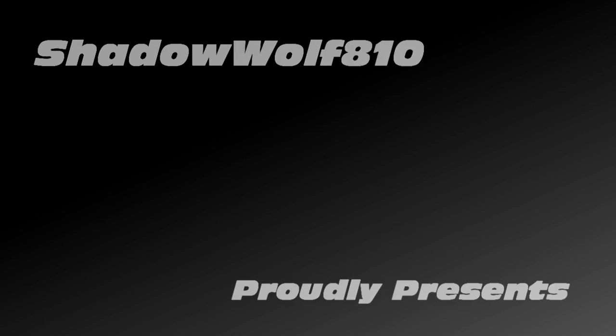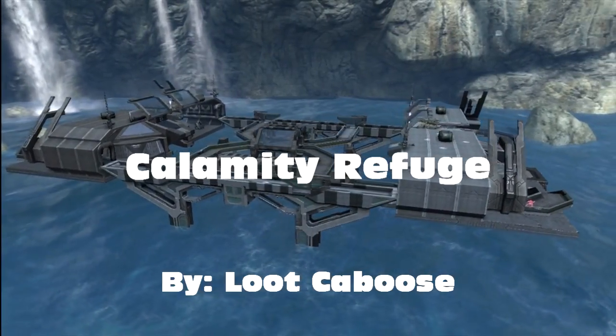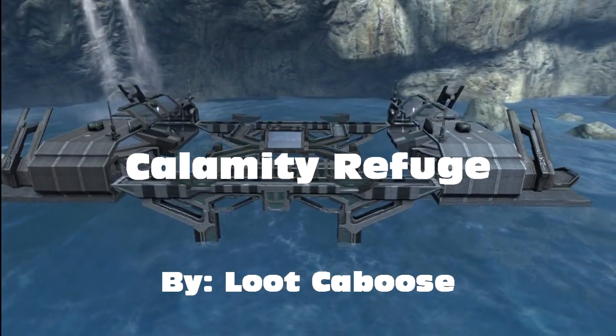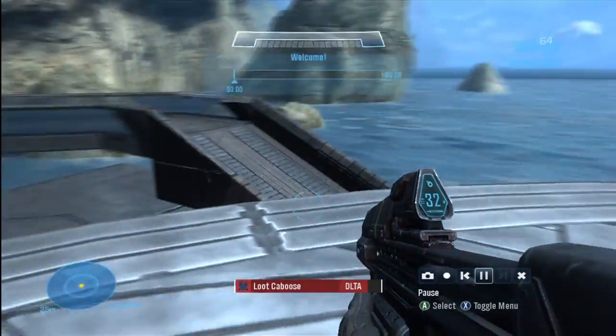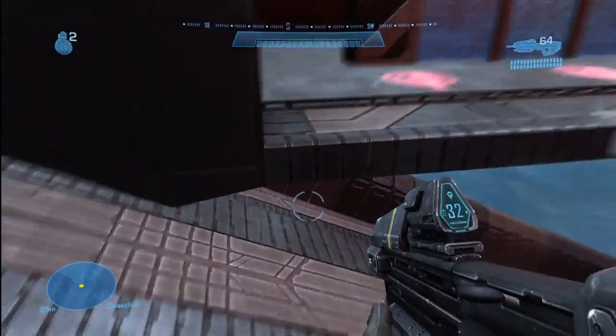Hello YouTube, this is Shadow Wolf 810, and on this episode of Shadow Wolves Featured, I've got an epic slayer map here for you guys and it goes by the name of Calamity Refuge. This was made by Lute Caboose. You guys may remember him from forging contests and things.